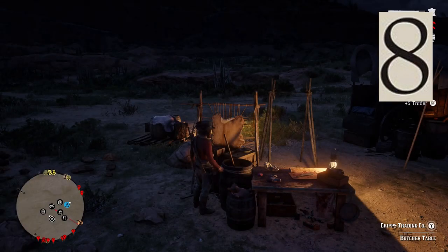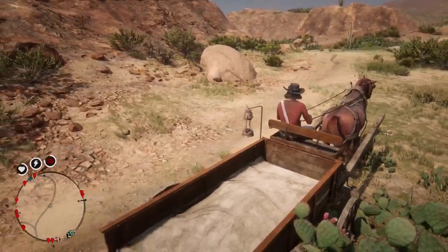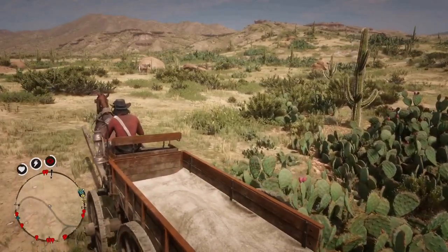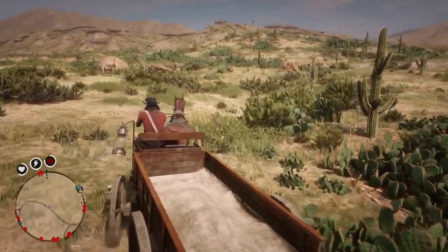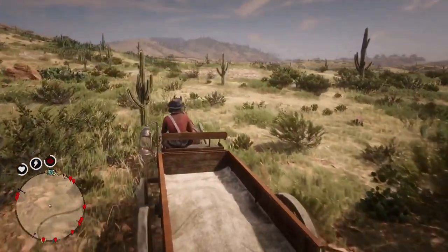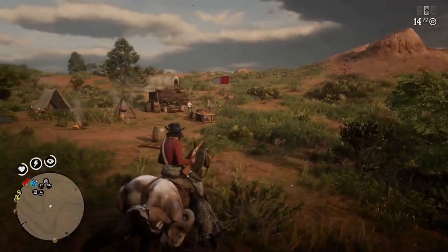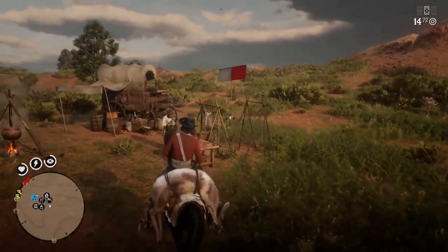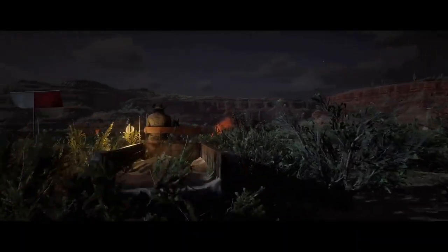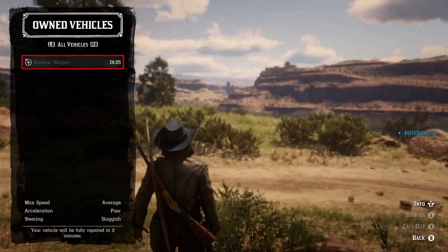Tip number eight. As I said before, the hunting wagon is really a storage space for your carcasses, and in the trader role, time is money and XP. So don't spend your time driving your wagon all the way back to your camp to unload it. Just dismiss your wagon, call in your horse, gallop back to camp, then from your camp, flee your horse and call in your wagon. Pick it up from the road and drive it the short distance to camp where you offload it.